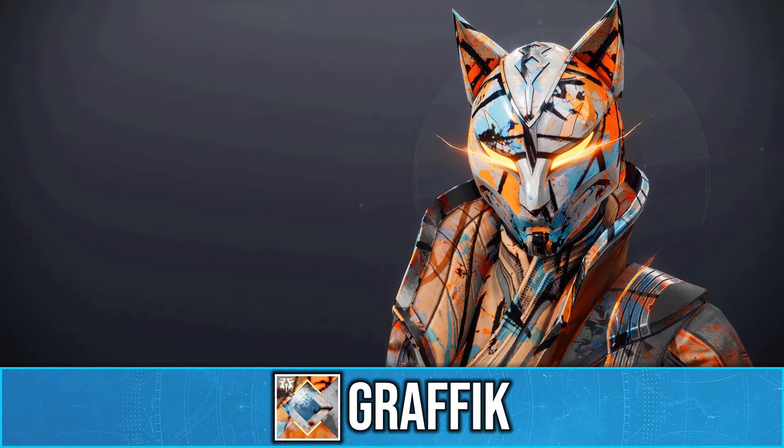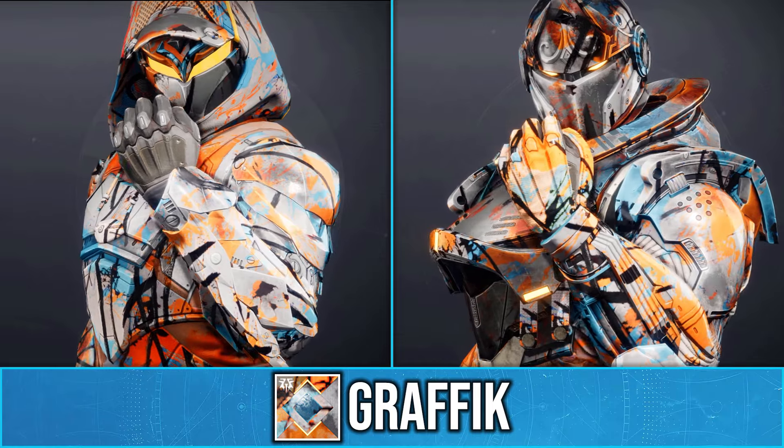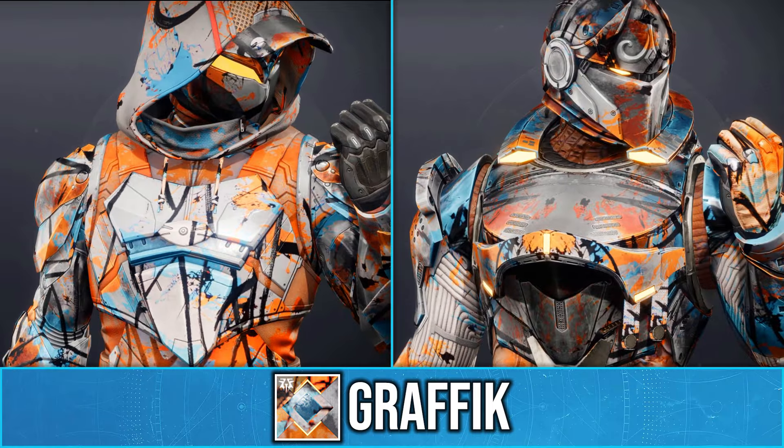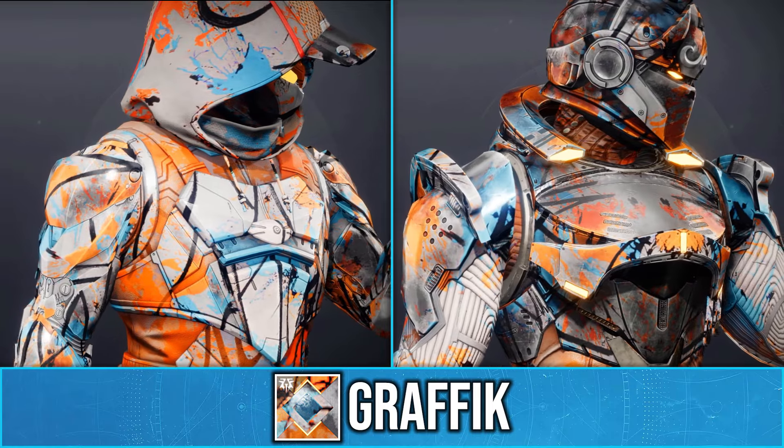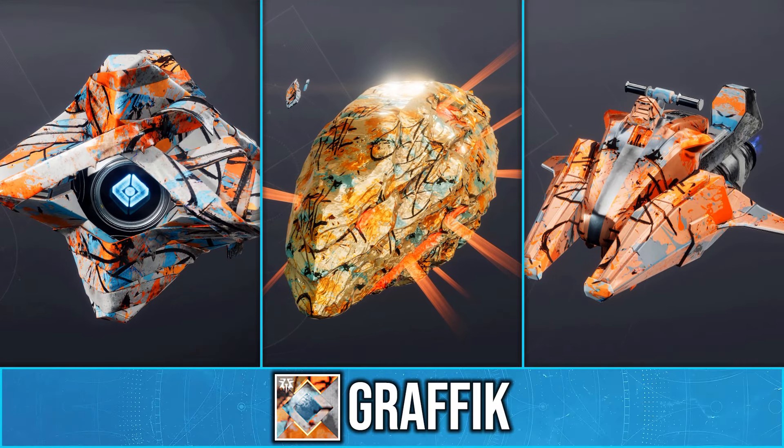With Revenant's Bungie, I did a unique graffiti shader called Graphic. This shader will pretty much cover all your armor pieces in paint splatters and spray paint strokes. And this graffiti look will carry over to your ghost shells, ships, sparrows, and even your weapons.